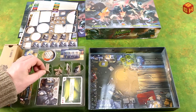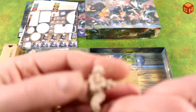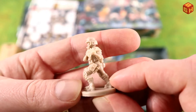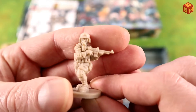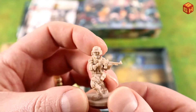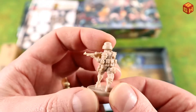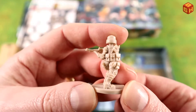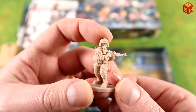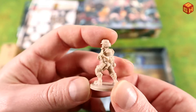Here is the second agent, Agent S, holding a gun rifle and also fully armored with all the accessories — there's a dagger too. It's a pretty detailed miniature with a gas mask on. Really nice.